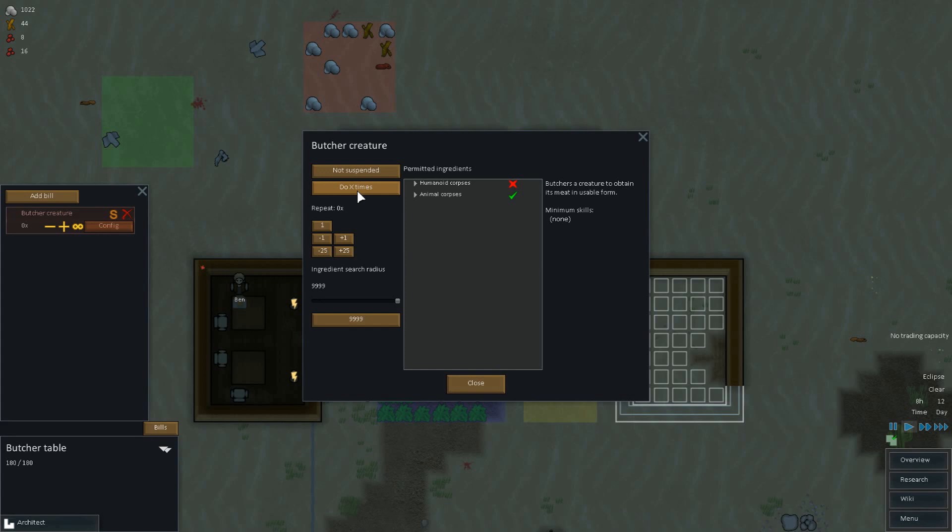Apparently this is a thing too — for butchering and also for cooking meals. If you go into the bill and you go into config, you can do this 'do X times.' So we can say 'do until you have X,' which is good.